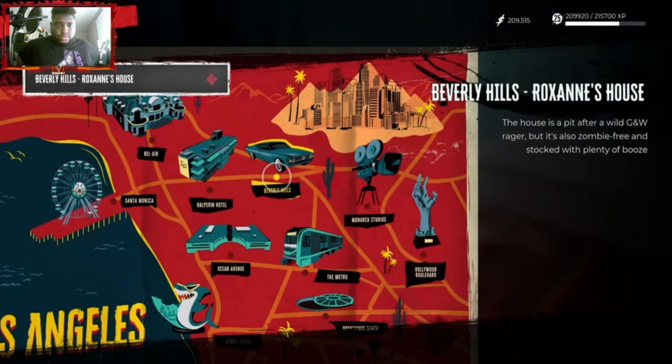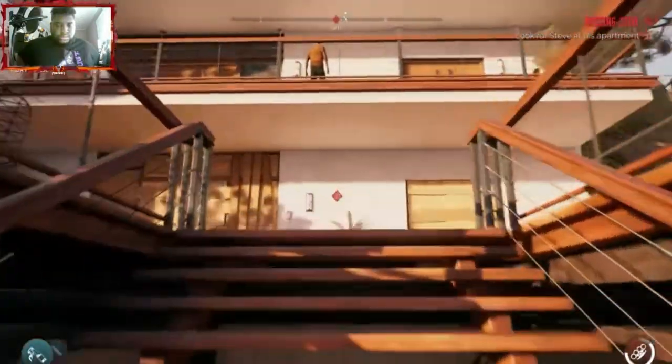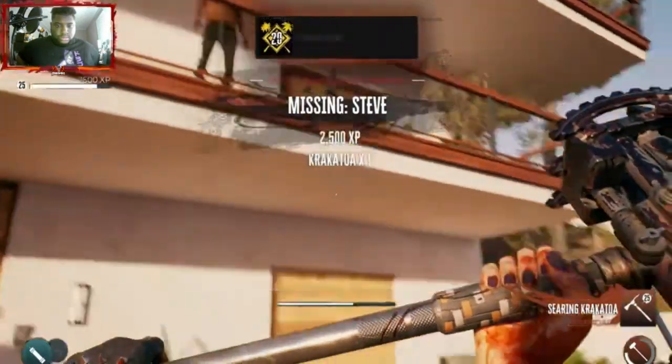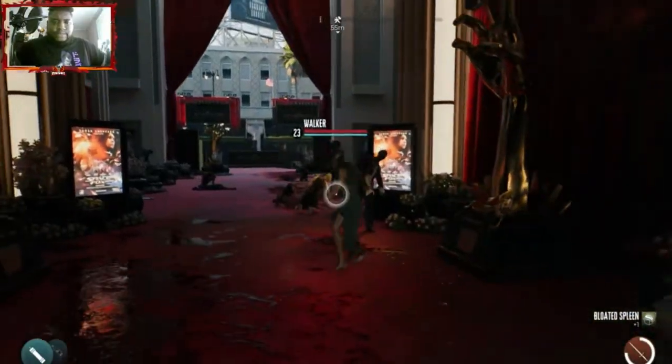Once that's picked up, make your way over to Beverly Hills. Travel to Roxanne's house, follow the marker to this spot on the map. Look up on the balcony — Steve is going to be there. All you have to do is the couple of things he asks, which is bringing zombies and killing them for him. Once you complete that quest, you'll actually get Krakatoa.